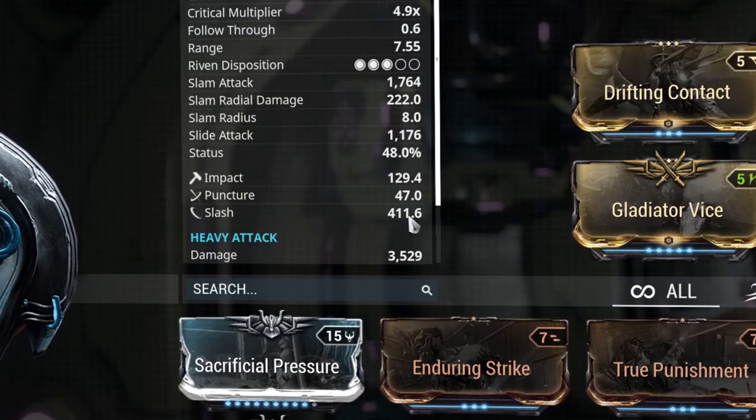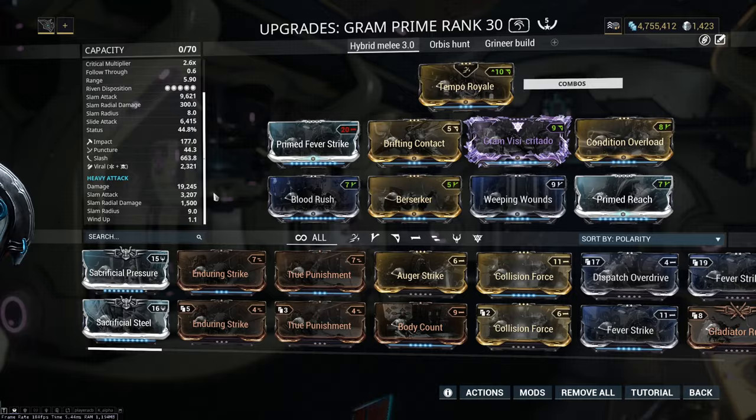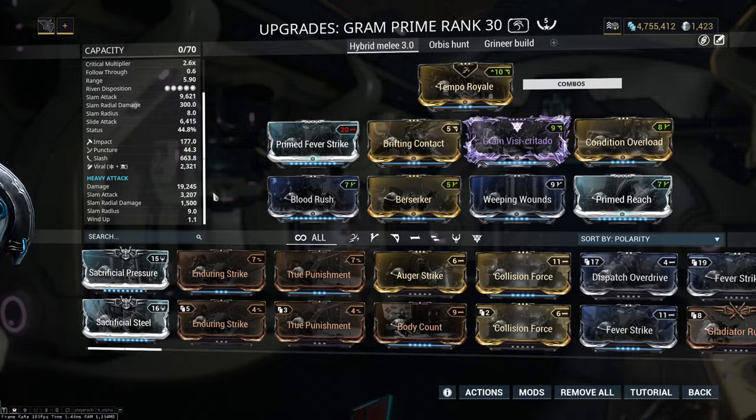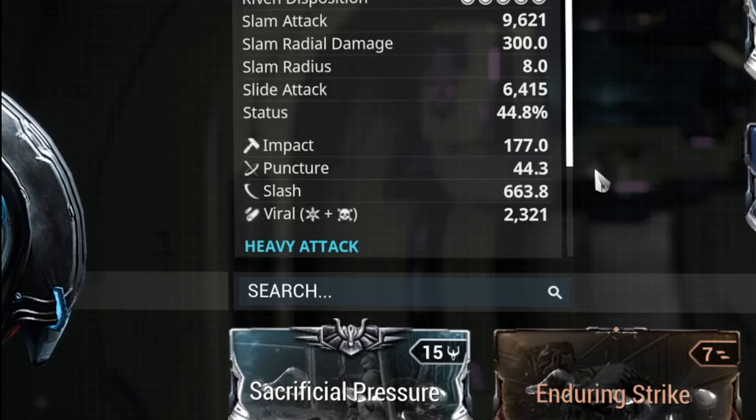Now the weapons you need to use with Necros. You need a high slash weapon like Gram, Broken War, or Paracesis. Of course you can use guns or secondaries too. Why do you need high slash damage? Because of more parts from dead bodies — when you have slash damage you have a chance to cut the bodies into 2 parts or more. That means if you have more dead body parts, you will have more potential loots. That is not something to forget with a loot lord.